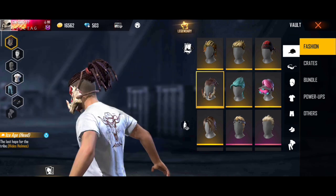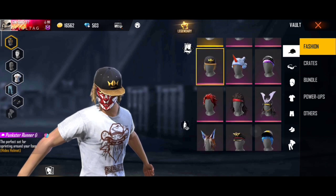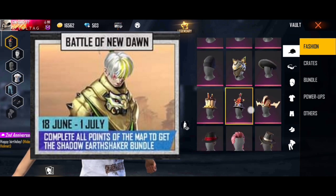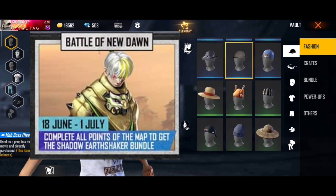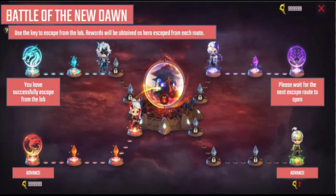This is the legendary skin — everyone is missing this. There is a lot of bond and we have to claim the next free reward. We have to claim the bundle. We have to claim the free reward and the special interface. We have to claim the cross screen and the new down.